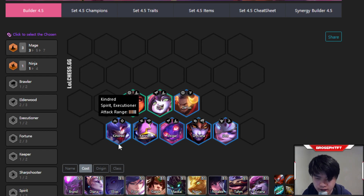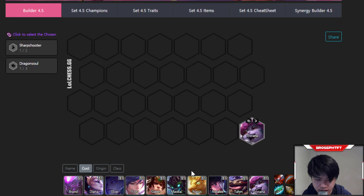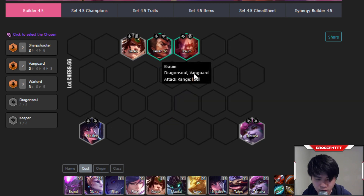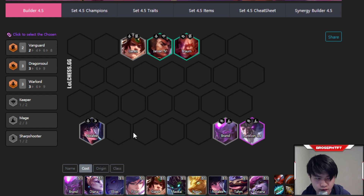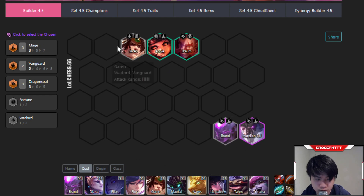If you high roll an early Aurelion Sol — say somewhere on stage 3 or late stage 2 — you want to get him on the board as soon as possible. With a board like Warlords with Braum and Garen, sub out Tristana, put in Brand for three Dragon Souls, and then put in one more mage — usually subbing out Nidalee and Jarvan for Annie or Lulu. Just make sure you have a decent frontline, and Aurelion Sol will usually carry you until 4-1 where you roll on level 7.